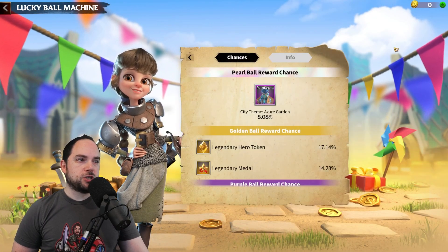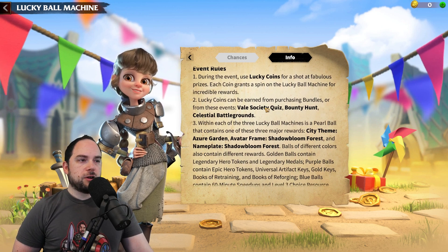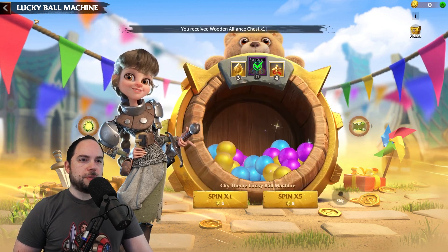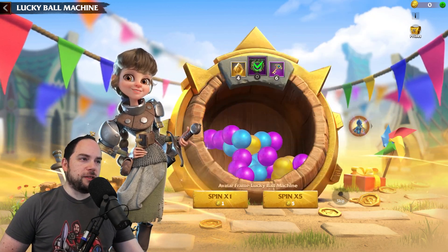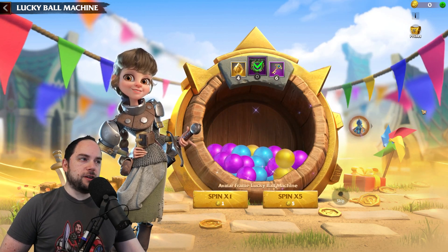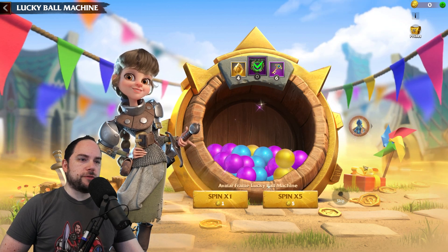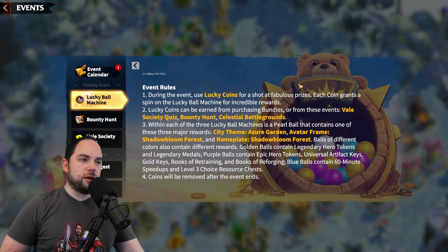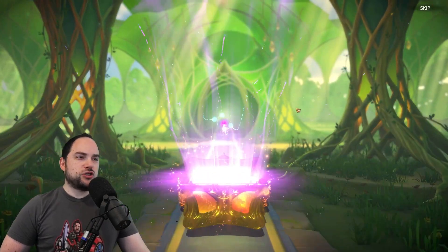Wait — are there more prize machines over more days that I just don't know about? During the event, use Lucky Coins for a shot at the prizes. Coins can be earned from Veil Society, bounty hunts, and Celestial Battlegrounds. Within each of the three machines there's the city theme and those other prizes. Coins are removed after the event ends, so don't overspend on this. I kind of drained a lot of the prizes. Definitely leave a comment if these things refresh or there's something I don't know about how these work.